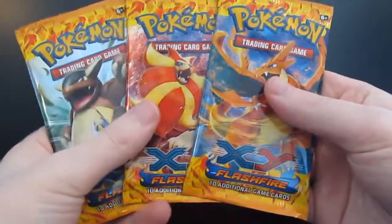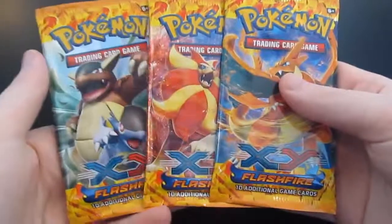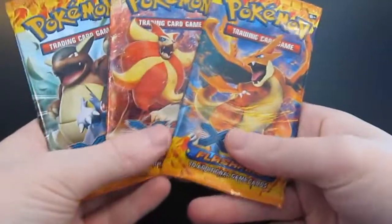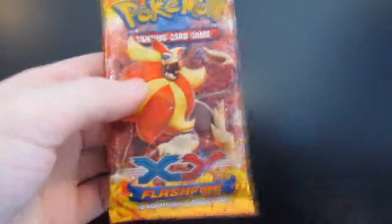Hey there, it's Pokimaniac Andy back again for another opening of the XY Flashfire set. Today we have a Mega Kangaskhan, a Pyroar, and a Mega Charizard Y. So here we go, we'll get right into it.